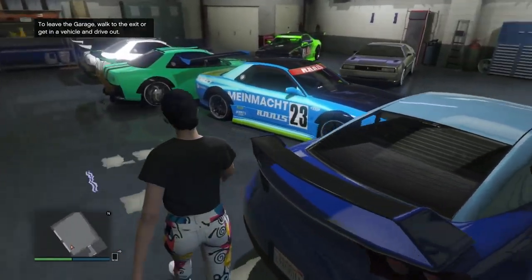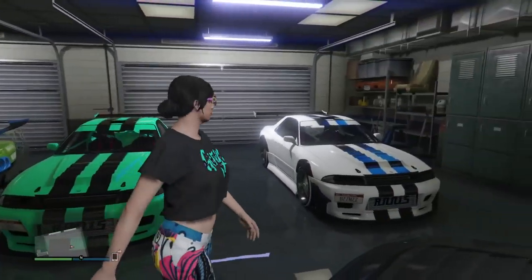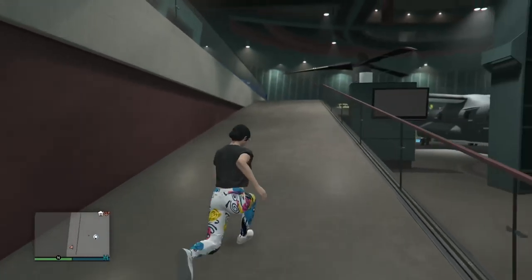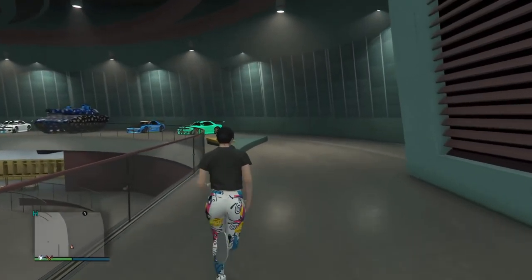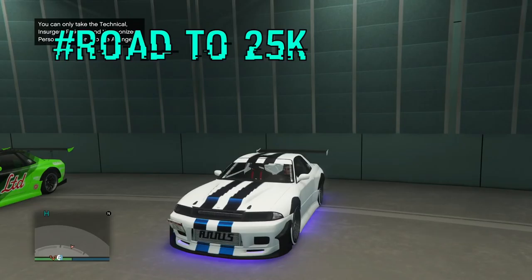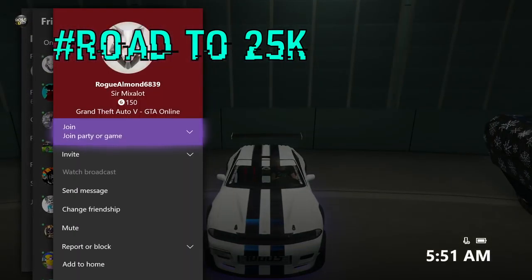That's four dupes saved — nice and easy, not too complicated. Now I'll show you where the original cars are. My friend backed out of the job and we both came out of the facility, but when I went back in with him all four originals are still there. The four dupes are saved in the garage and my four originals are right here — I can dupe these cars again. That's pretty much it guys. Subscribe, hit that big red button, turn on post notifications, and drop a like. Road to 25,000 subscribers — peace out!